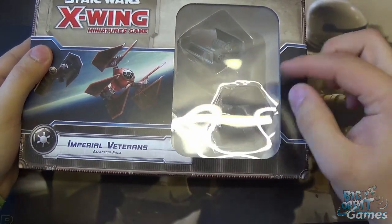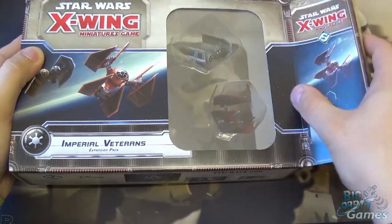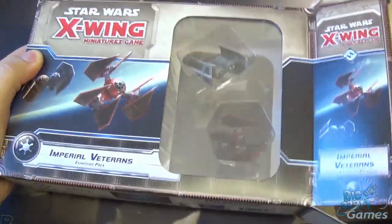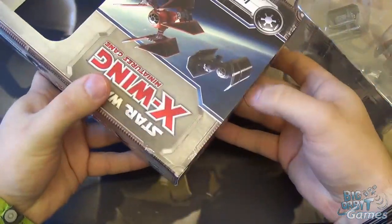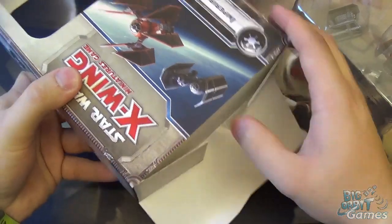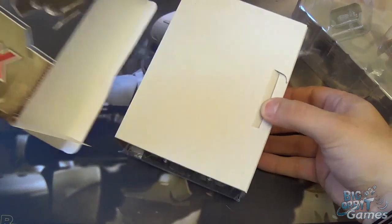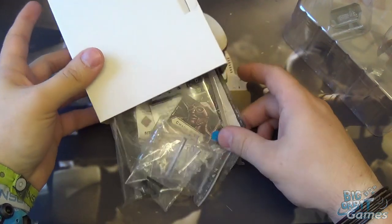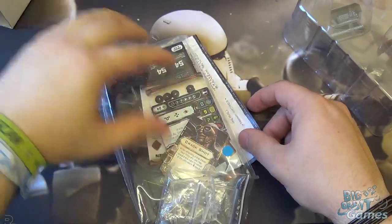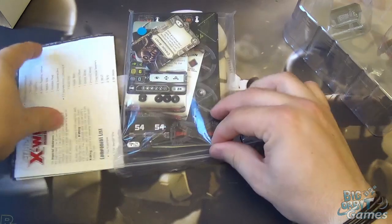We get a TIE Bomber and a TIE Defender. As you can see, the TIE Defender is quite different — nice bright shiny red. We'll come back to the models in a minute, because you also get plenty of new cards and lots of good stuff. By no means is this going to be an in-depth analysis; this is just a quick view of what you get in the pack.